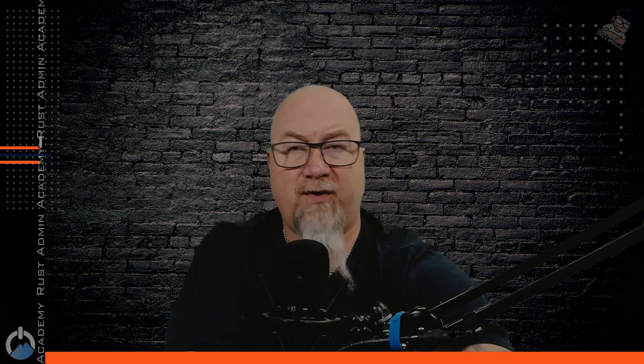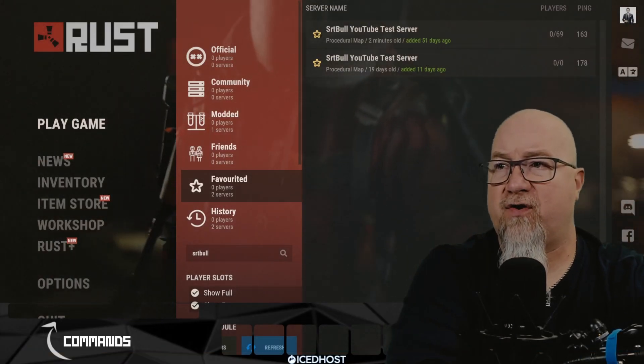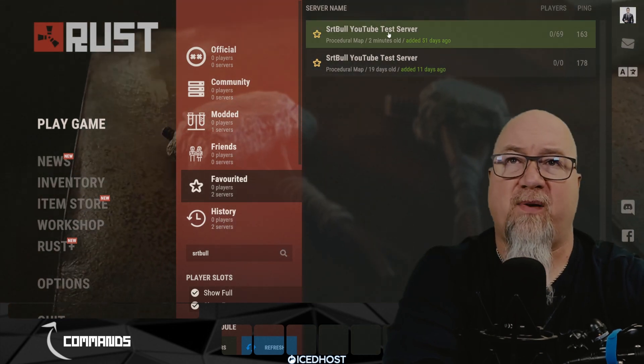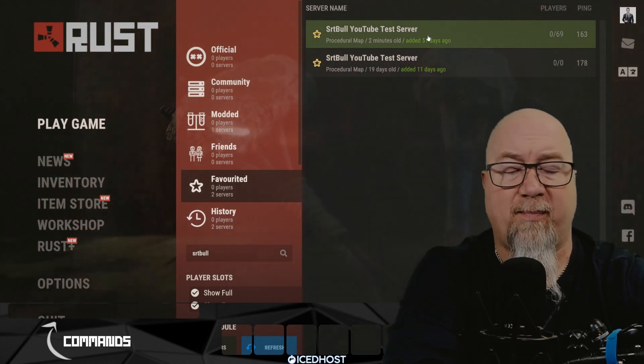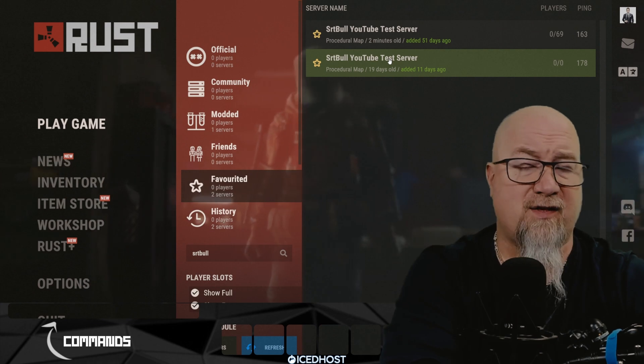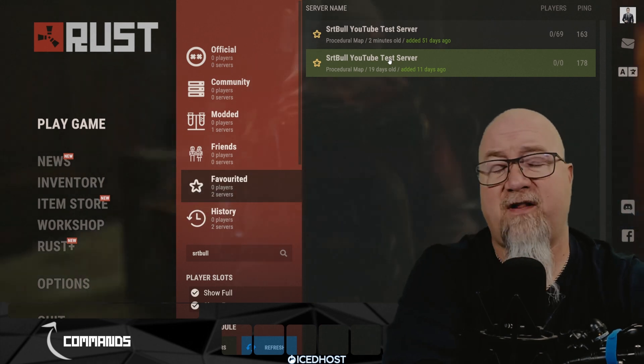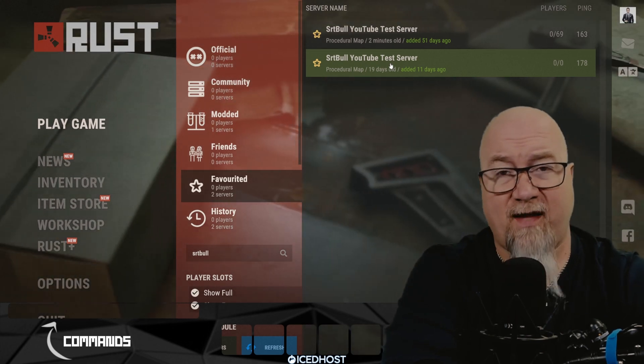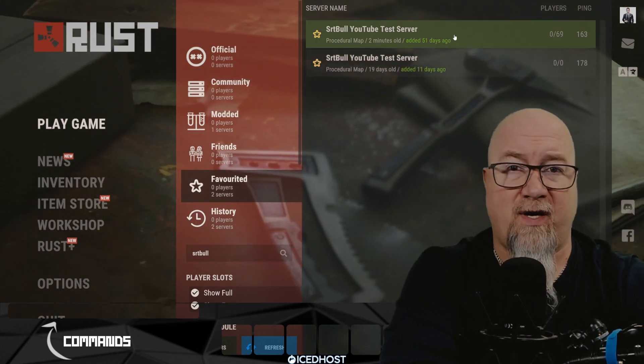Just to show you that I'm not full of a bunch of malarkey, I'll actually show you on my screen. I just searched for SRTBull, which is what's in the name of both of my test servers. This one right here with the 69 player slots is the one that we just set up. This other one is set up with icehost.com — the query port and everything like that was already set up long before that February 2nd update anyway, so I never had an issue with that one. I needed to make the change on this one right here.